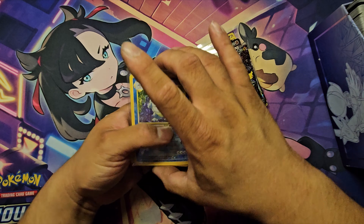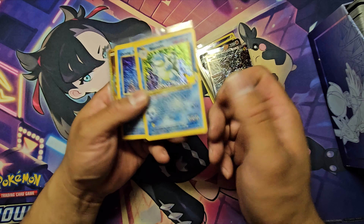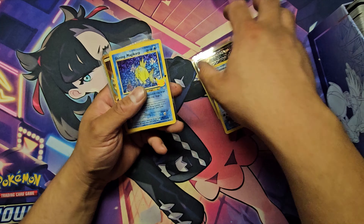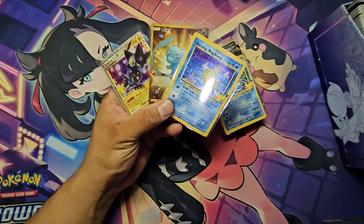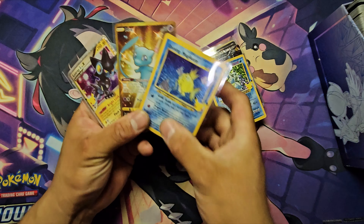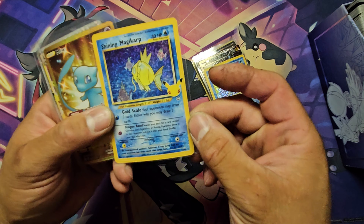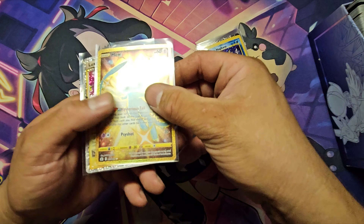Looks like we got more Zekrom. Oh, this is interesting — we got a Blastoise, very nice, 25th anniversary, by itself. Oh — shining Magikarp and a shining Mew! That is nice. Let me see this shining Magikarp — that is pretty nice. Does this work anything? We got a shining Mew right here.